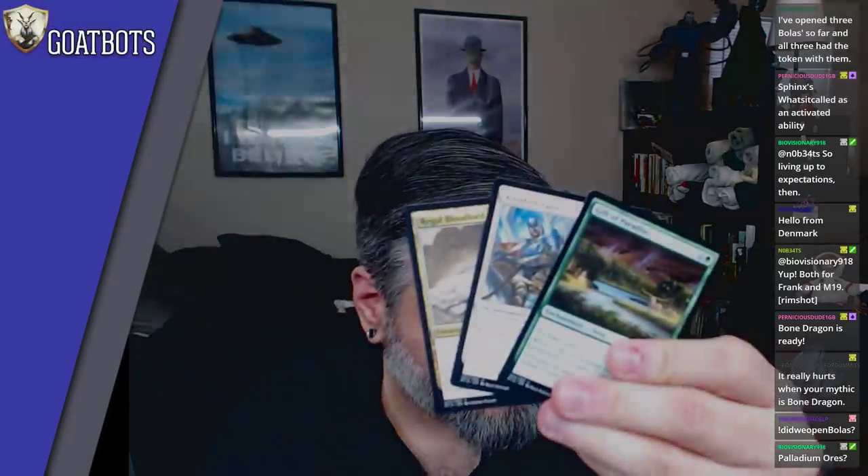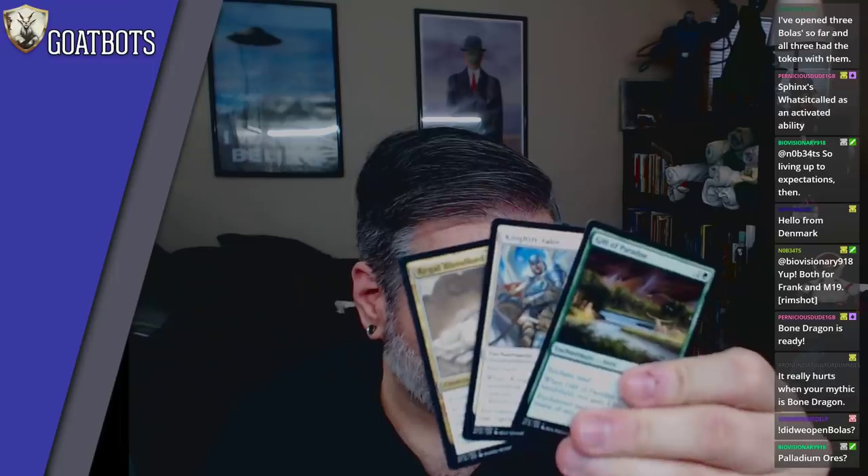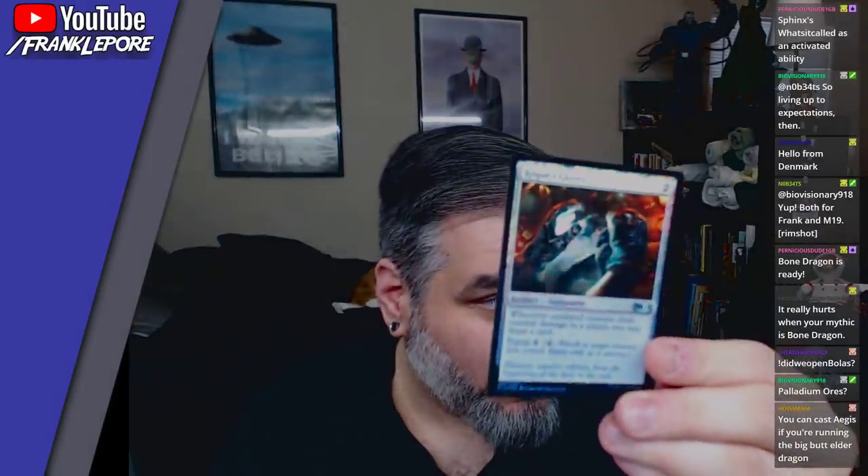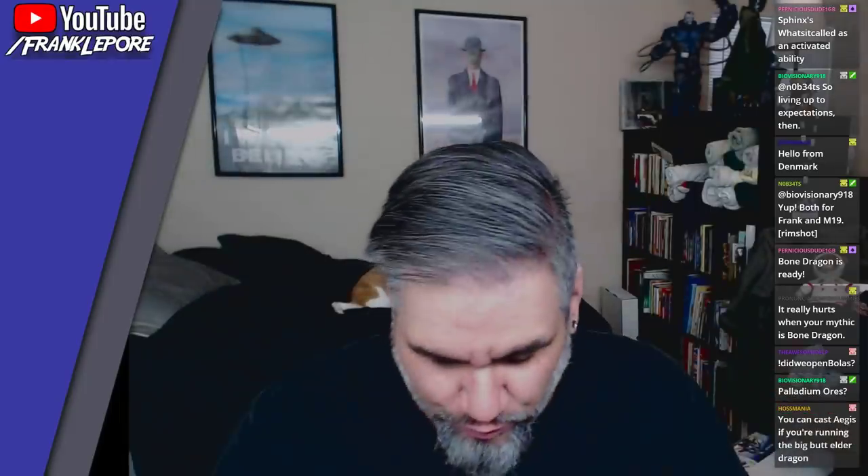Three commons — Gift, Knightly Valor, and Regal Bloodlord. All fine. Apologies for the webcam not focusing correctly, but I assume you guys will know what I'm pulling here. Foil: Rogue's Gloves. And a Dark-Dweller Oracle.